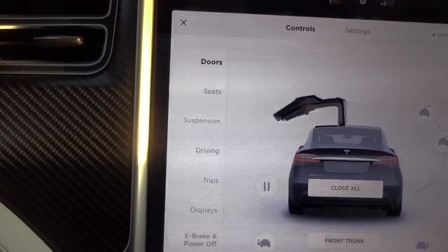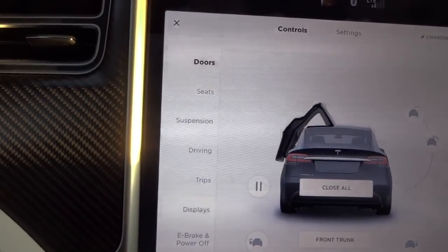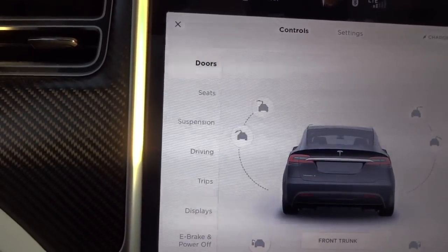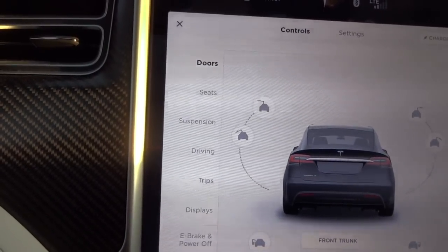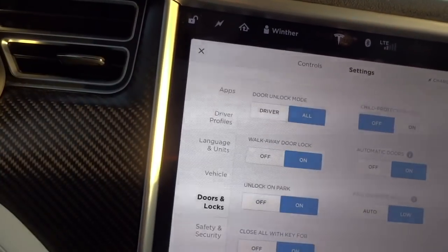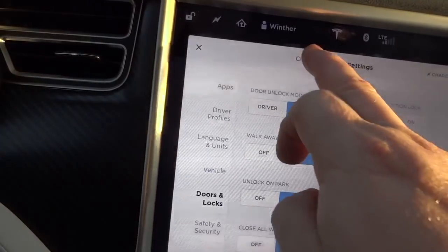If it rains — and it really does rain in Norway — you can do like this and have the doors at a lower height. There will be two signs on the falcon windows, or in settings you can take them off again.